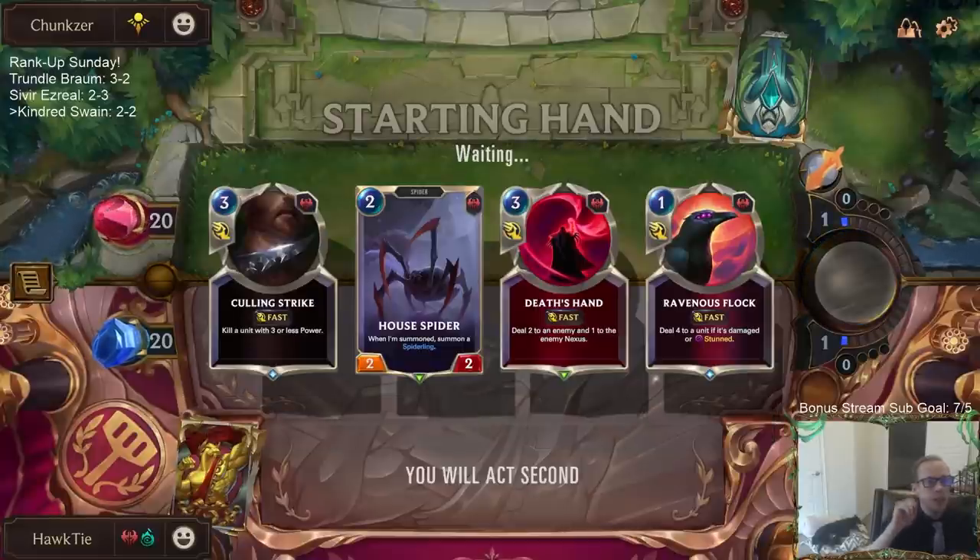This looks like a good hand - good opener. Culling Strike is good against Azir, and House Spider is good against their random one-mana two-ones, two-mana three-ones, that kind of stuff. We got Death's Hand, Ravenous Flock is always good. My opponent is playing Lissandra as the other champion.